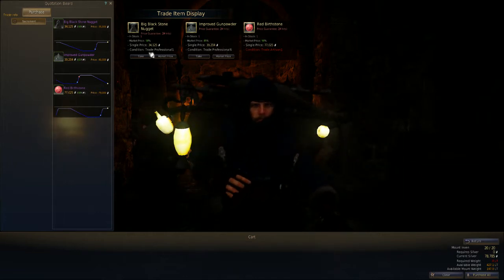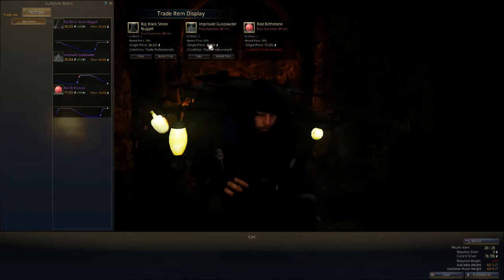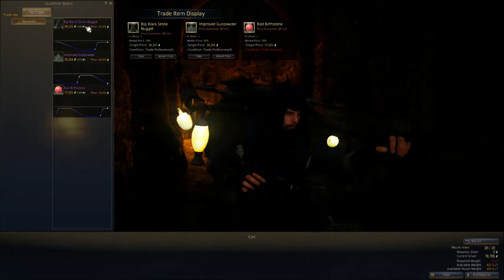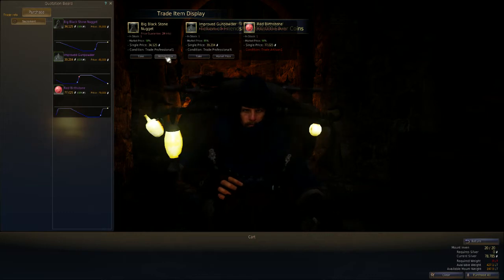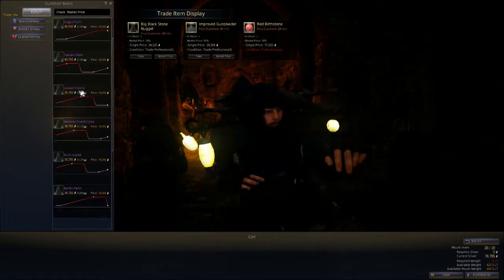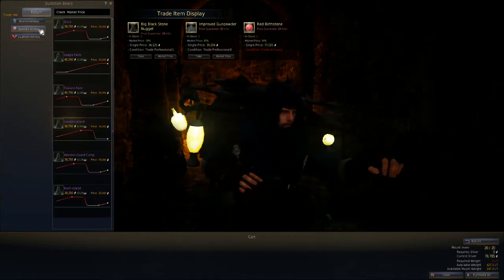You have to be Trading Professional 1 to access at least the first item, and there are three levels: Trade Professional 1, Trade Professional 6, and then Trade Artisan. It works the same as trading other items — you just click on Market Price and it'll show you where to go trade, how much money you'll make, and the percentage of where it'll be at.